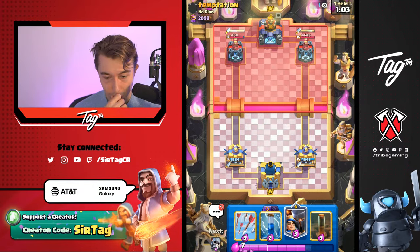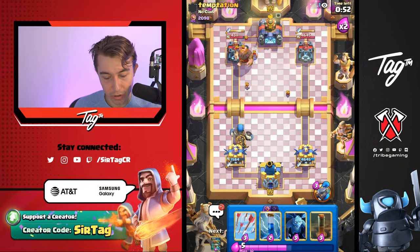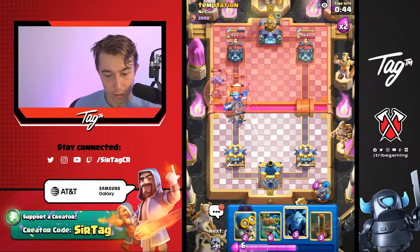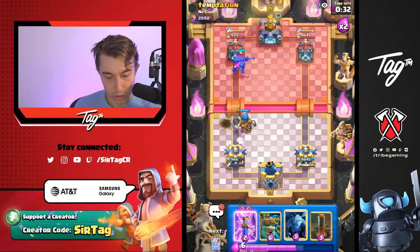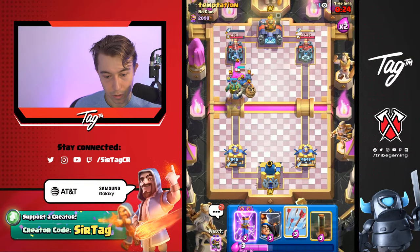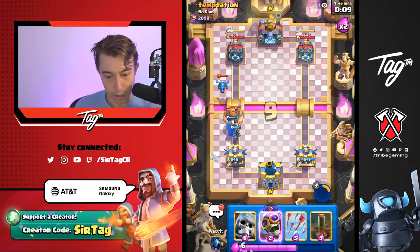I think we can go for Little Prince here — the bad thing is the Electro Dragon, I can't kill it. I have nothing in my deck to kill the Electro Dragon. I don't know if Evo Zap plus Arrows kills it — can someone let me know in the chat? Is there a Smurfblade or anyone better than me? Let me know if Evo Zap plus Arrows kills an Electro Dragon. Giant Skeleton, man. Can this die so it explodes on Barbarians? He's going to pop the ability too — he's got a lot of Elixir. That card is so annoying — I can't kill it. It's chaining on my tower.